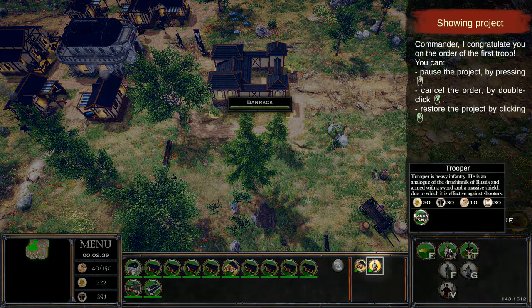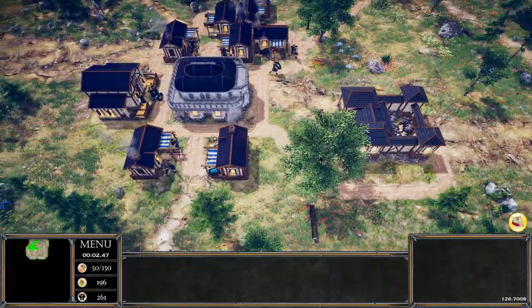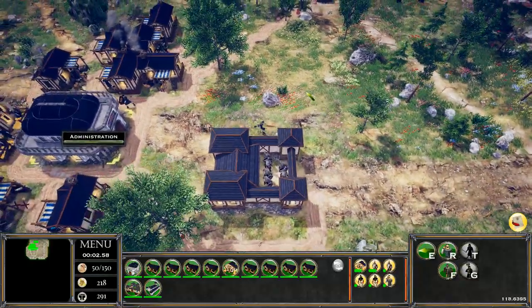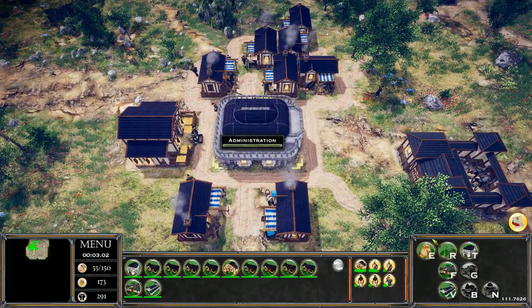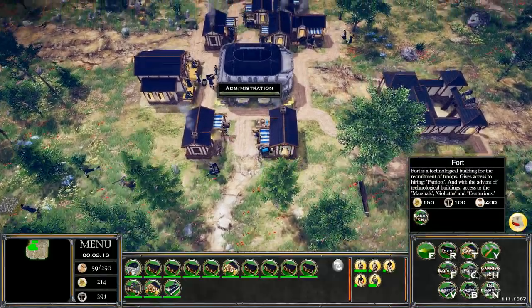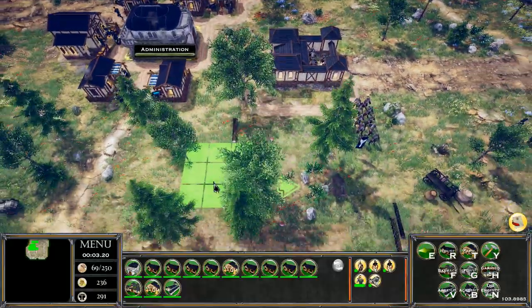Let's go ahead and assign a trooper and a couple of rangers. Right-click to set a rally point — if you know your RTSs, a lot of this will be familiar. Settlers allow you to build new cities, so if you want to build another administration building you can do that. There's also a confederate option for Engineers of Europe — you can build defensive construction like outposts that can hide up to two squads. Let's go ahead and place a fort, and a garrison may not be a bad idea for defensive purposes.